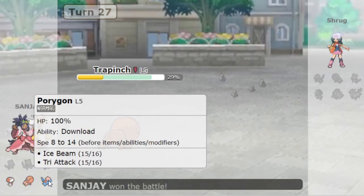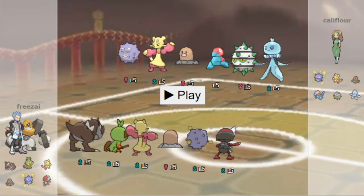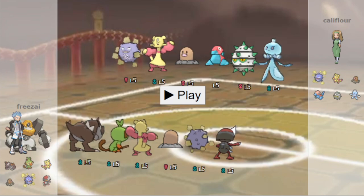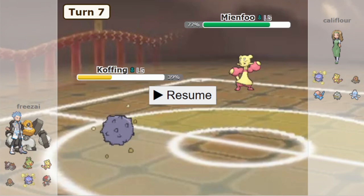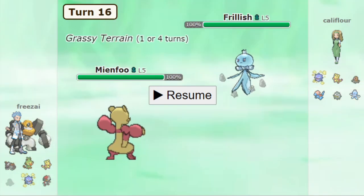The weapon triangle was on full display — Abra, Trapinch, and Porygon. India takes a 1-0 lead versus US East. Now we head into Game 2, which is my game. I've covered this game in much more detail in a previous video, so I won't go into too much depth here.